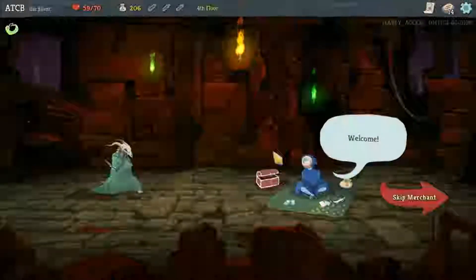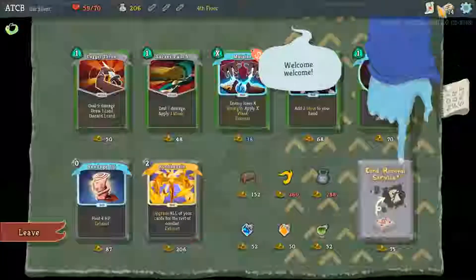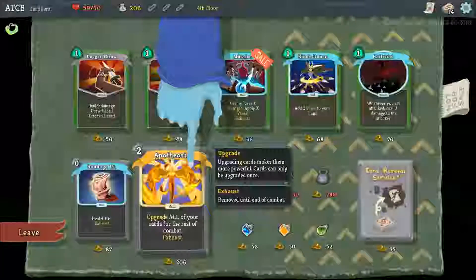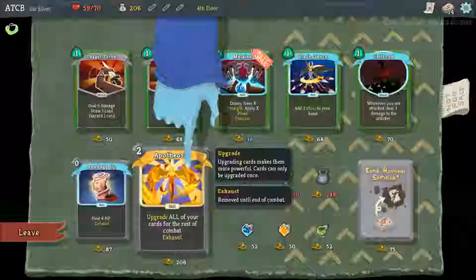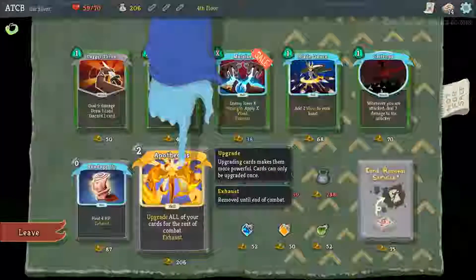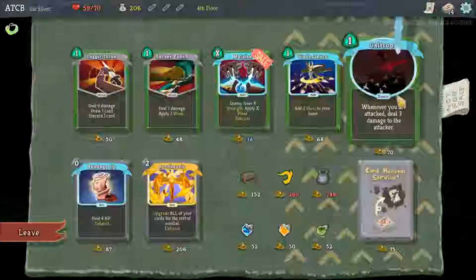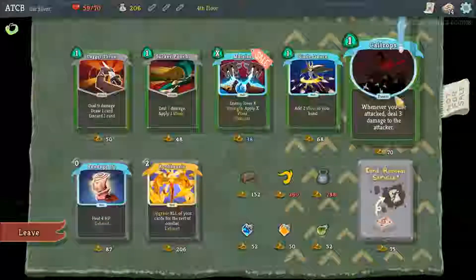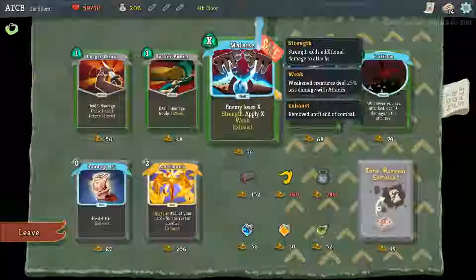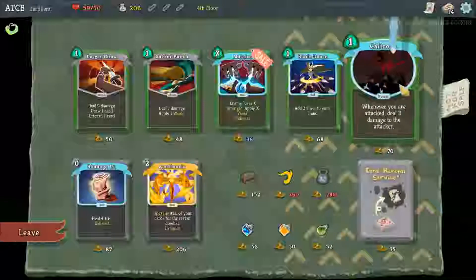Let's see what we can spend this on. Someone gave me advice to not start pruning my deck until I have at least 20 cards in it, which sounds fine to me. Upgrade all of your cards for the rest of combat - wow, that's pretty good. Is it worth 206? That's a lot to spend. Caltrops - I'm taking that, I really like caltrops. Malaise: enemy loses X strength, apply X weak, exhaust.